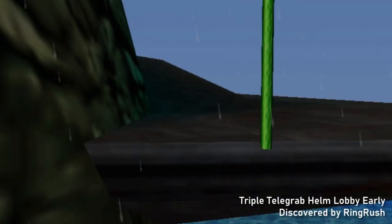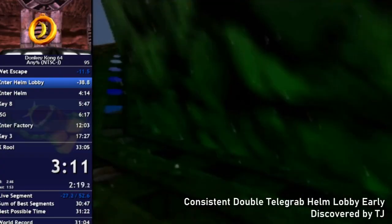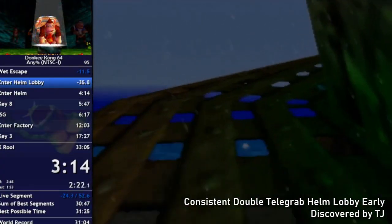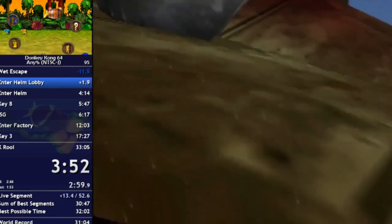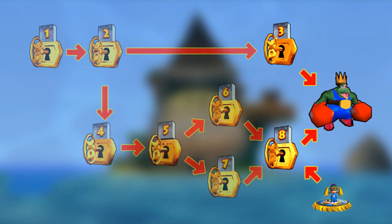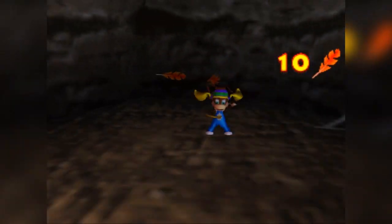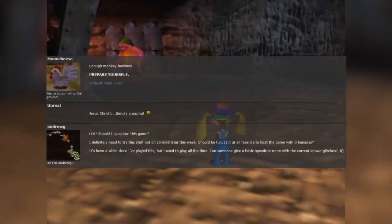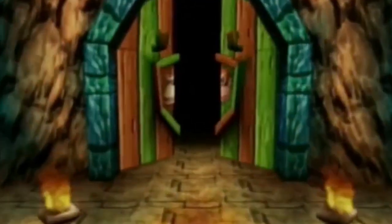Later methods of Telegrabbing up to Helm were discovered, including getting up with three Telegraphs saving around 10 seconds, and a method avoiding the 50% chance of failure on the second Telegrab at the cost of 17 seconds. And this is where the story stands today: Telegrab Helm Early and a Moon Kick allow entry into Hideout Helm without 100 Gold Bananas, without any keys prior to key 8, and without any Kongs unlocked. There are a lot of interesting tricks in Donkey Kong 64, but none are as rich in story as Helm Early — and there's always just one more chapter.